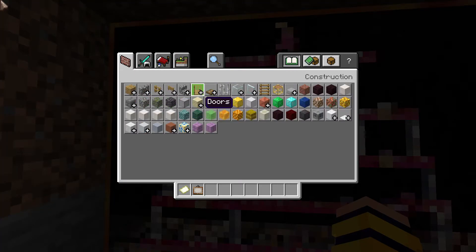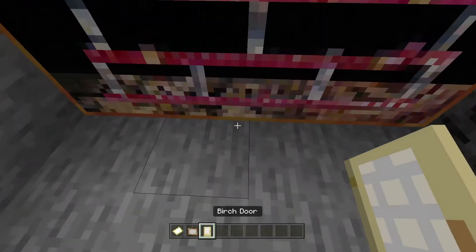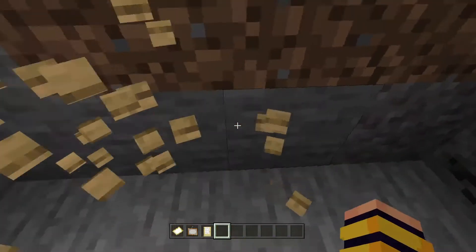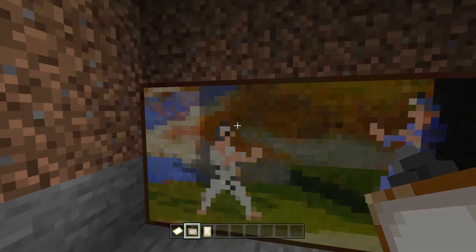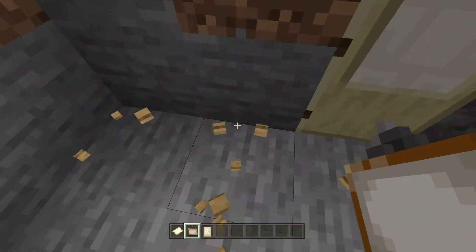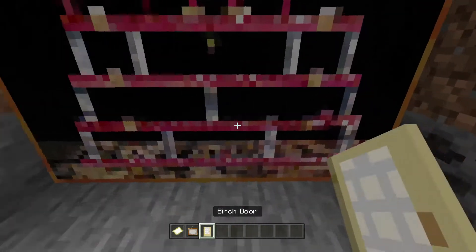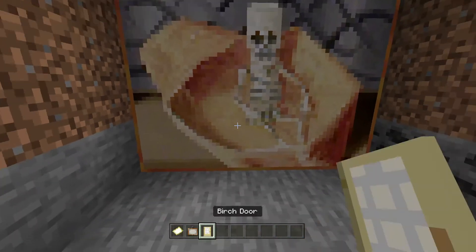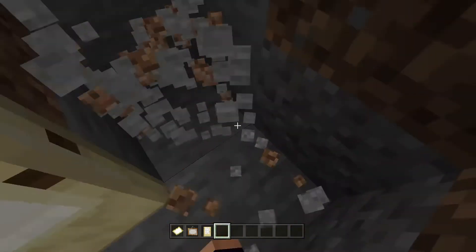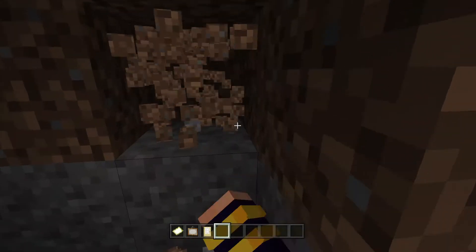The thing is, you also get a door — just get a door — and place it right here. Then you open the door and put the painting like that. There you go. Now you can go through a secret passageway through the painting.